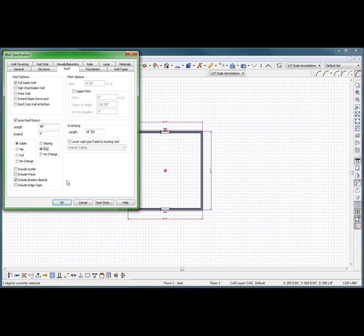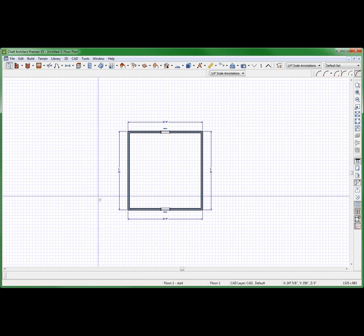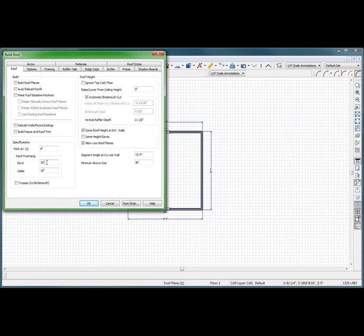So now the question is, will this thing build? I want to build — I'm going to define my roof as having about a 48-inch eave. That should be fun. And a gable is 12, that's fine.